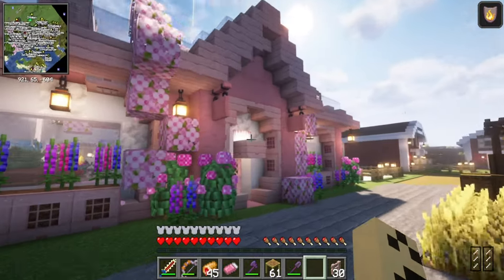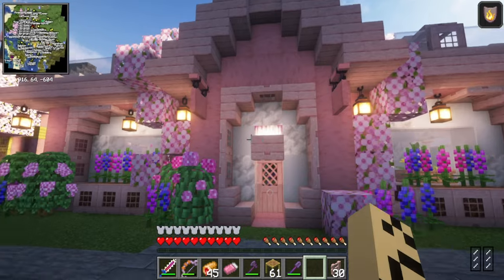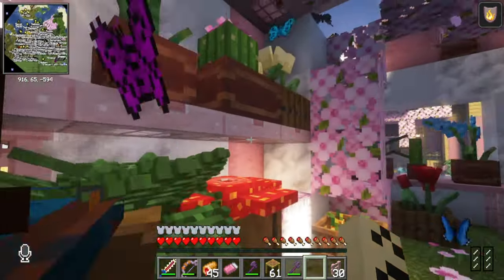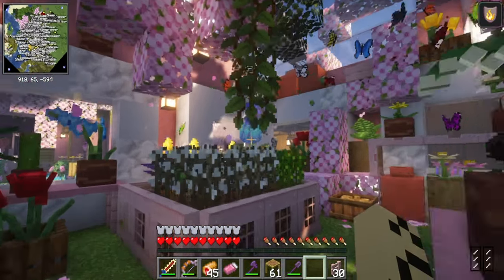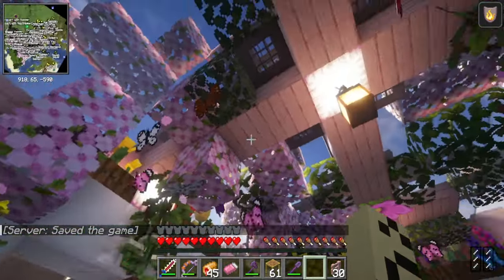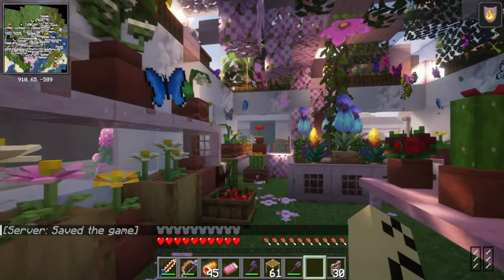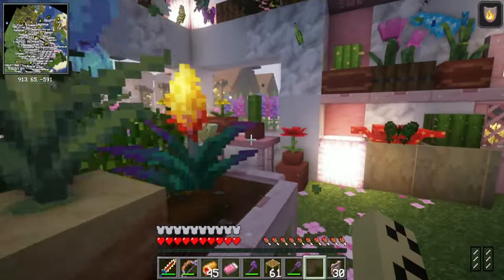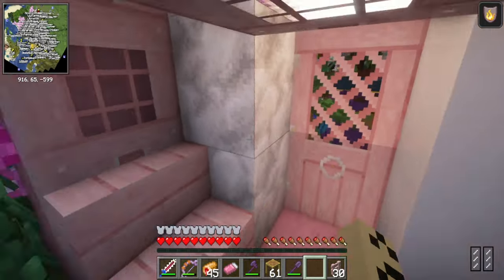Over here we have finally finished our greenhouse. I think it looks pretty cute. Let's go inside and see. Look at all the beautiful butterflies — we put in a lot of flowers and stuff just to make it look like it's an actual greenhouse. We're going to come in here and breed the butterflies to get butterfly elytra shards so we can make butterfly elytra — all fancy fancy.